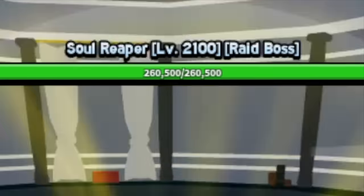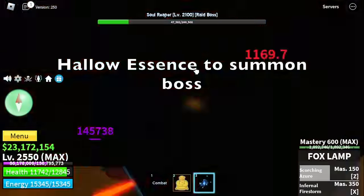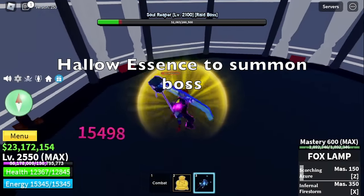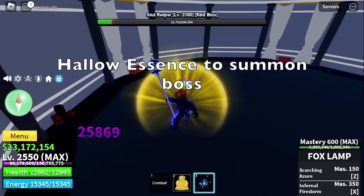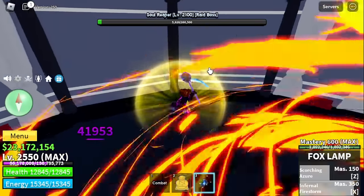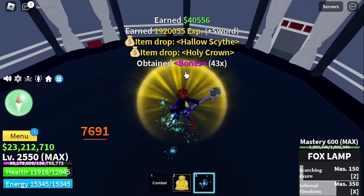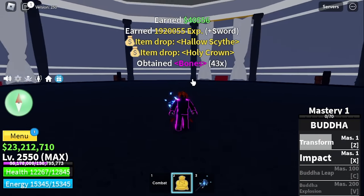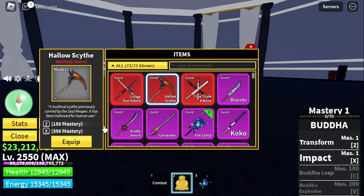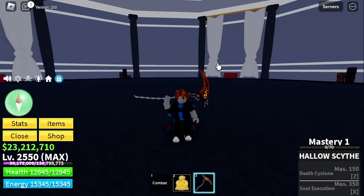Soul Reaper boss — you need the hollow essence to summon this boss. This is not easy. You need to get bones, talk to the Dark King, and pray that he gives you hollow essence. You can only spin ten times every two hours. There you go — Hollow Sight. This is also one of the mythical swords.